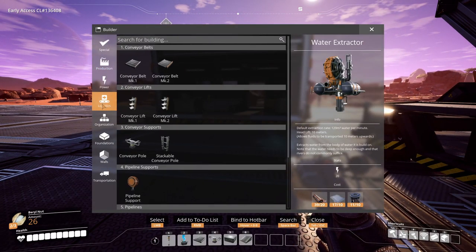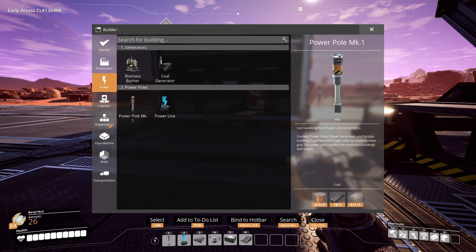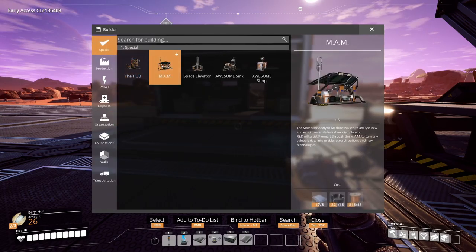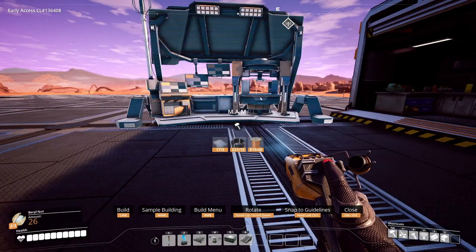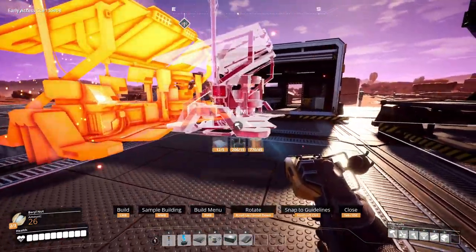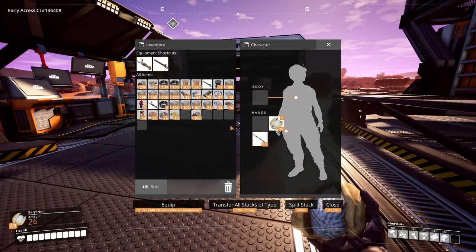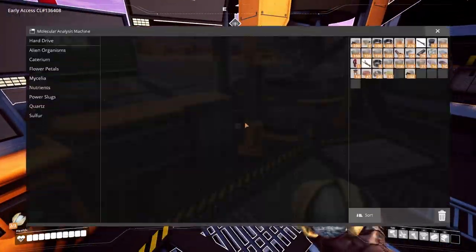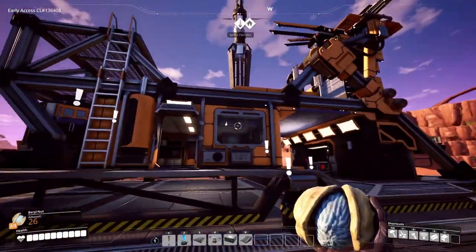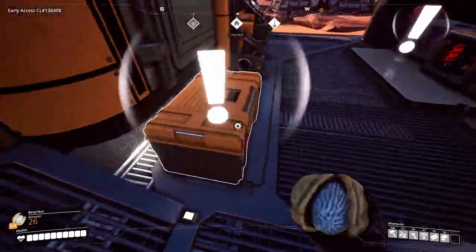I think that's a good spot for the workshop, and then the MAM - where is it? There it is. I think that would do good right there. I do still need to do a little bit of research on that - I need to go get the cateria more still.